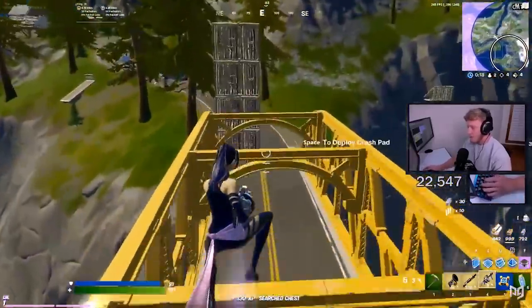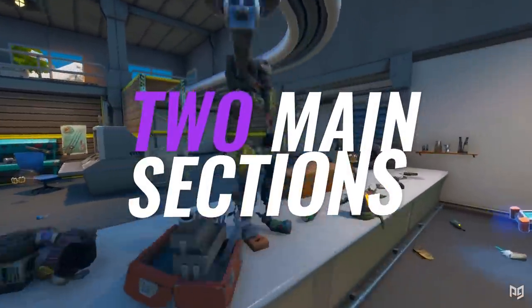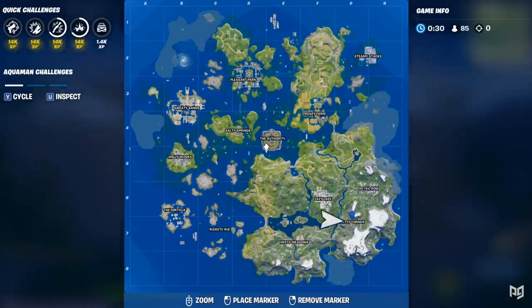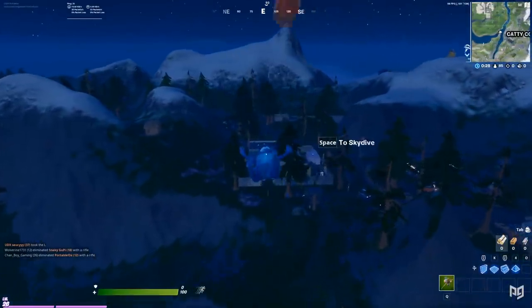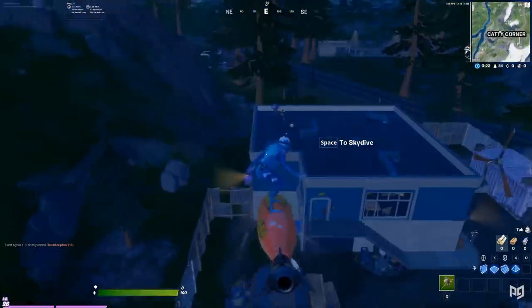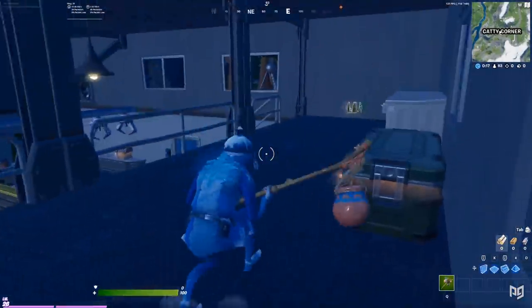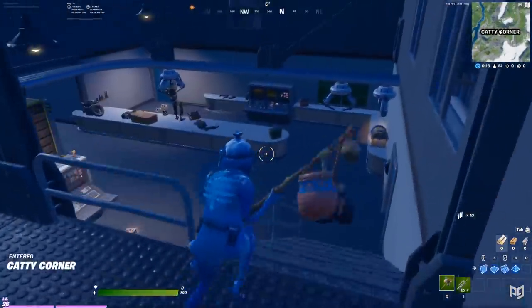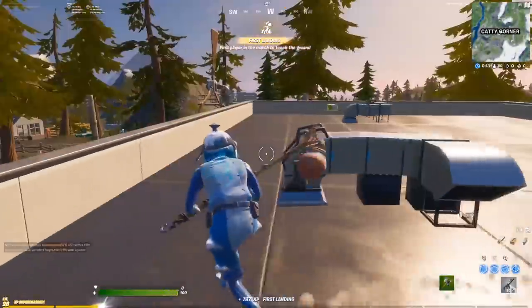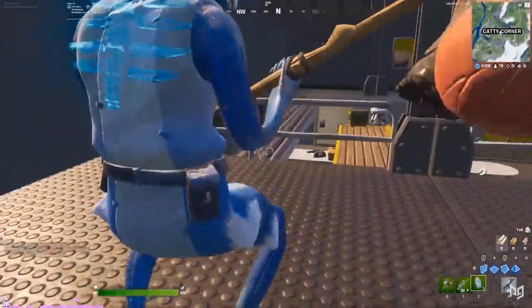Catty Corner consists of two main sections: a factory to the north and a gas station to the south. We're going to be landing on the north side since you can sort of secure the vault there, plus there really isn't too much loot the gas station side has going for it. Right away you need something to defend yourself, so as you glide in the first thing you should do is look for a weapon either on top of the factory or on top of the RV.